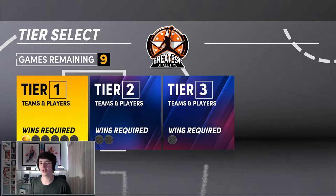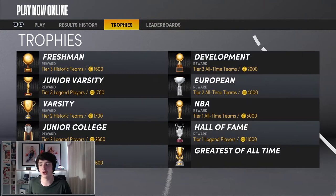If you don't know already, there are three tiers you need to complete on each of the 10 levels when you're going through Play Now Online. When you do complete those levels, you will unlock whatever it says next to the VC. So for freshmen, you unlock tier 3 historic teams, and so on and so forth.